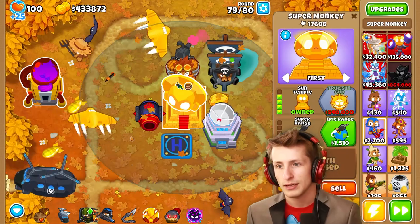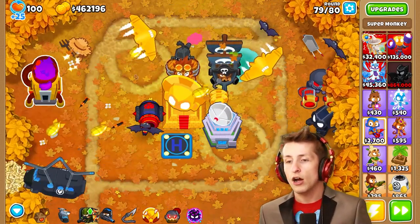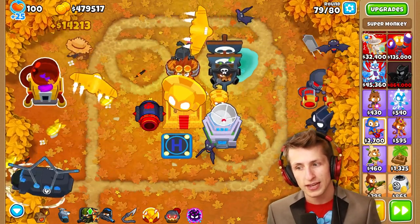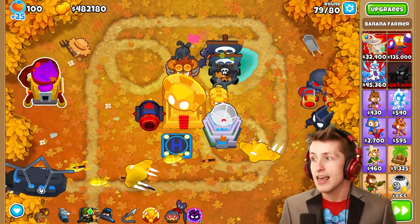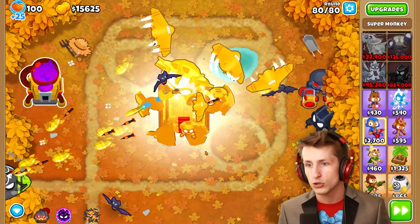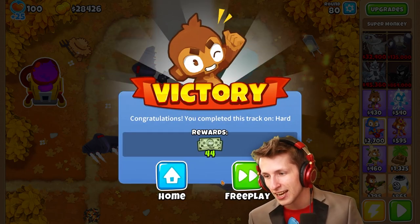We're not gonna worry about that. We need $140,000 more... so we need $100,000 in the span of one round. I don't know if it's going to be possible — it's going to be close. Look at how much money this has brought in: $1.2 million. That's absolute insanity. Oh there we go — True Sun God! Boom! We got the True Sun God before round 80! And it actually froze on the Vengeful Sun God Temple — we actually got the Vengeful Sun God Temple!